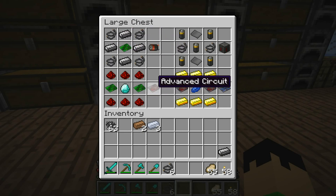Then you can make an advanced circuit, which currently isn't used for anything except for making a lead circuit right here. This is actually an API for other mods. These can be used in lead circuits. I think that was 6 redstone, 2 basic circuits, and a diamond. And to make an elite circuit you'd just use 6 gold, 2 advanced circuits, and lapis.